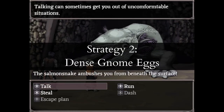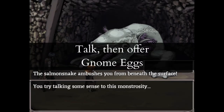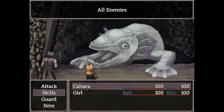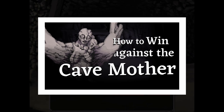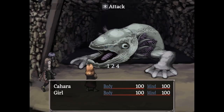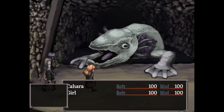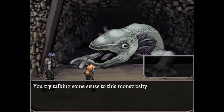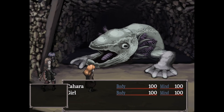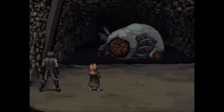Strategy 2: Dense Gnome Eggs. The second easiest way to deal with Salmon Snake is to kill the Cave Mother and stunlock him for six turns using Gnome Eggs — see my video on how to kill Cave Mother safely. If you use the TALK command and select Offer a Gnome Egg, Salmon Snake won't attack you that round or the next. Do this every turn and it will stun him long enough that even if your only other party member is the girl with the cursed dagger, you can kill him before he finishes eating the eggs. Just remember that after round six, you should start attacking too.